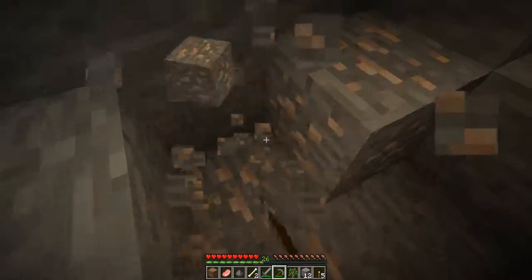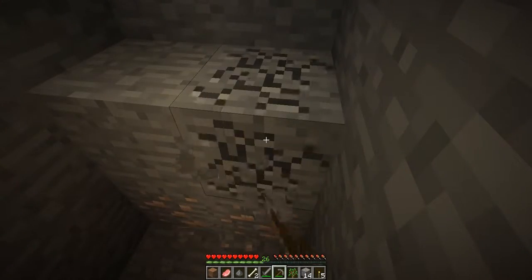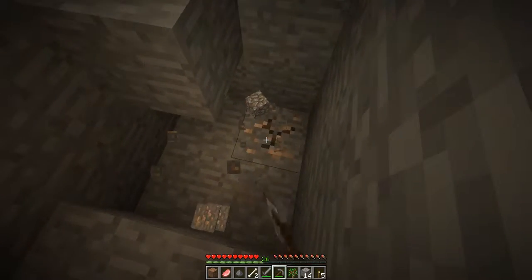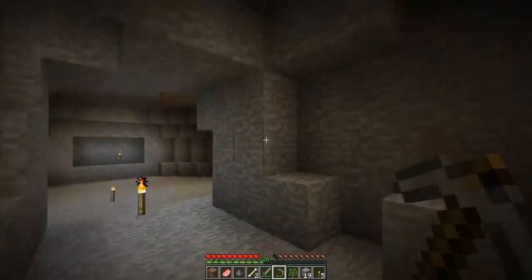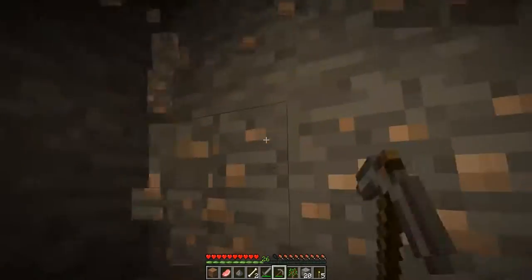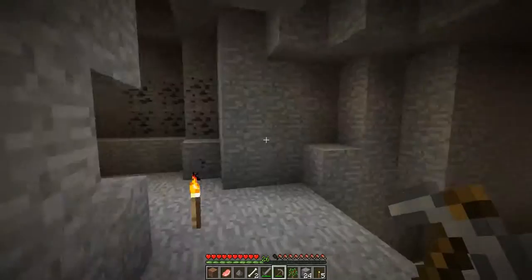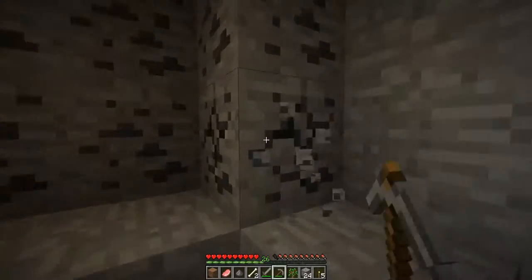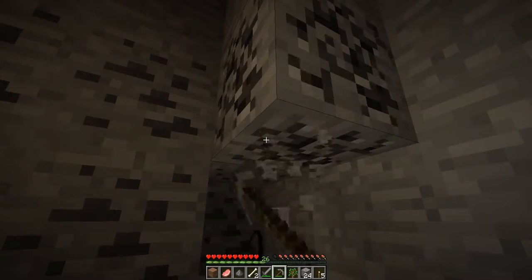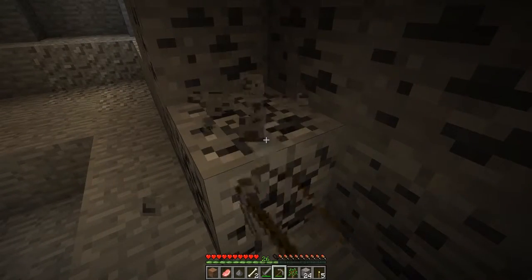As soon as we collect all this iron, all the iron we can get, we'll head out of here and go do something. We'll probably expand the house — build like a second floor, that's what I meant. Alright, there we go — 24 blocks of iron. We only have six coal on us right now, so we'll take some coal to take home.